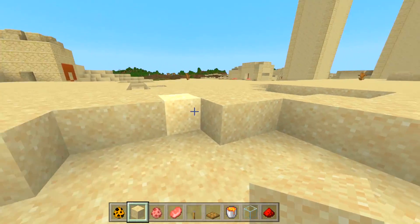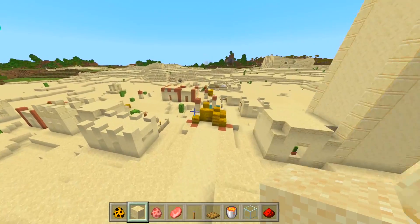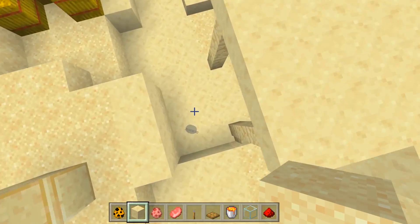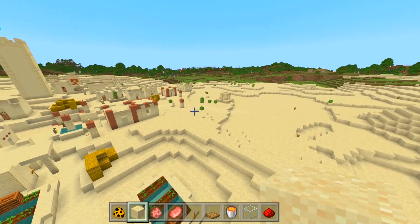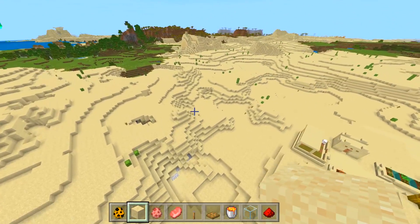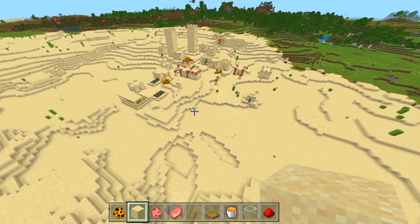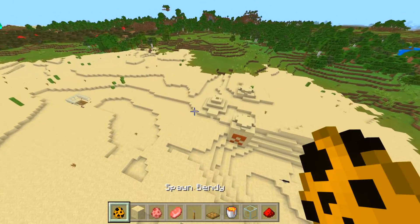Where is Ink Bendy? I don't see any villagers — I think he ate all the villagers and destroyed the iron golem! He destroyed the iron golem, destroyed the villagers, and then left. Where did he go? I have no idea where he went — that is absolutely insane.